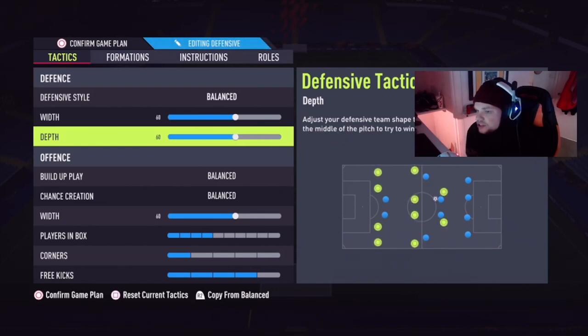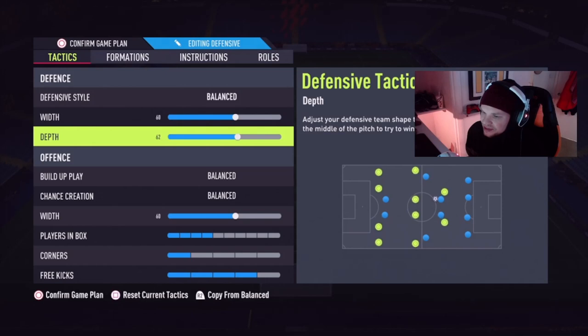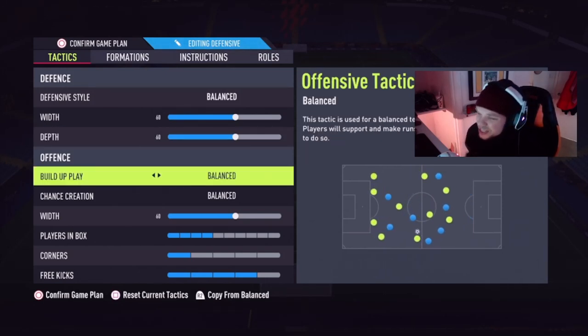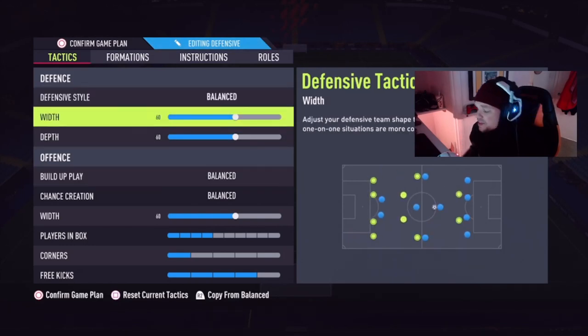The defensive style is balanced, width is 60, depth is 75 — but I'm debating lowering it to around 60 again. At 75 I get the offside trap, and because my players aren't the greatest rating-wise, their defensive positioning isn't great. I'm getting caught out sometimes with the automatic offside trap, so I might lower the depth to be a little bit more safe.